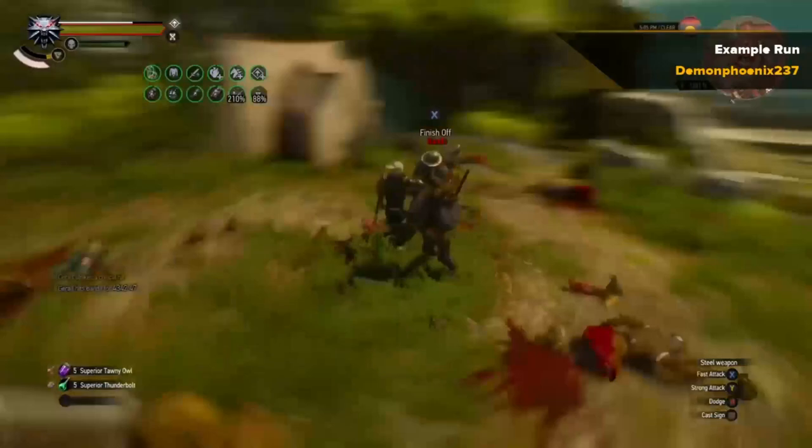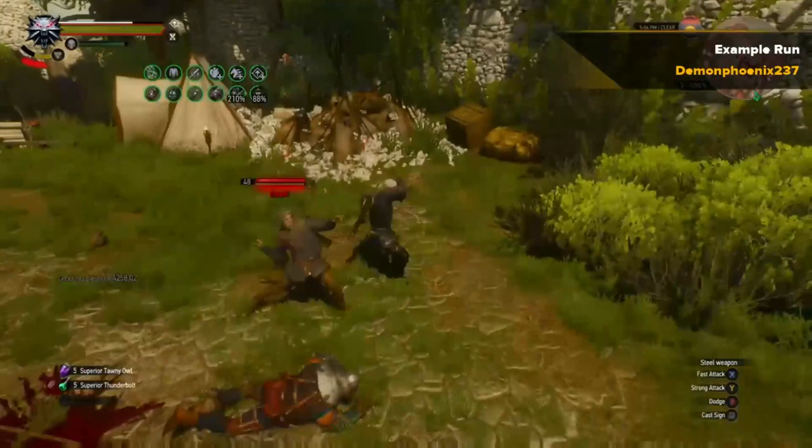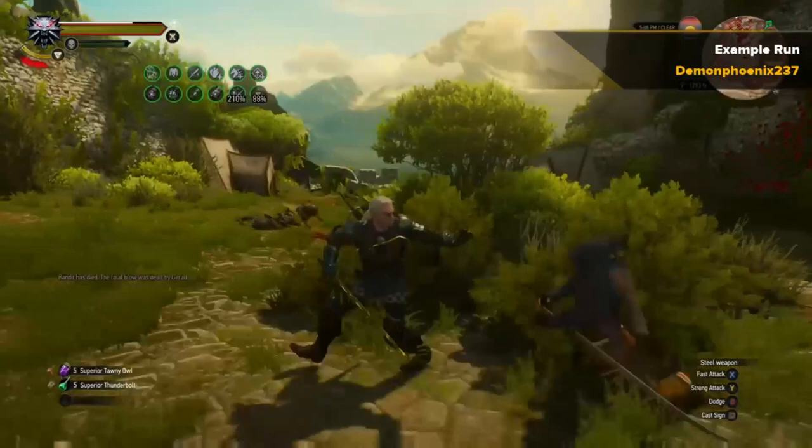I've also done a few things to save time: I've turned off automatic sword switching so it always keeps your steel sword; I've got Preservation on the silver sword since we're only fighting human enemies and beasts; and I've turned off executions in the menu, because executions take more time — it's all about farming as quickly as possible.